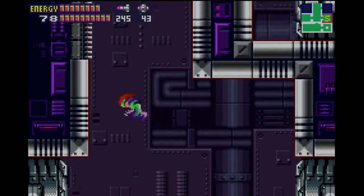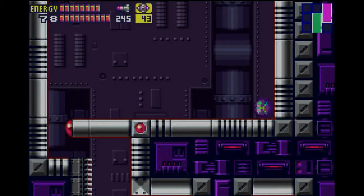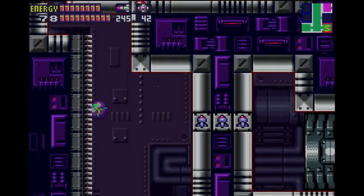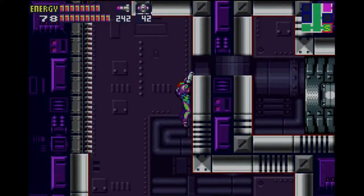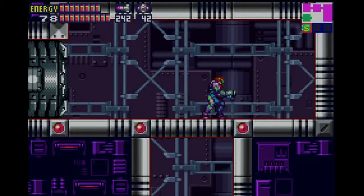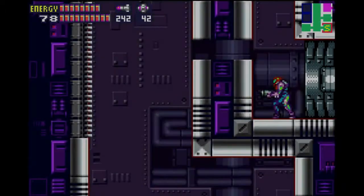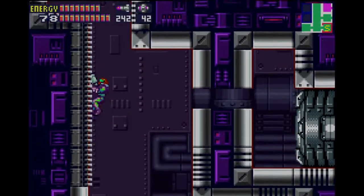Now how do I get to there? As you can see, gold space pirates do a lot of damage. Let's see what we can grab in here — there's nothing we can do for now. Those symbols reflect our last item: the screw attack. Once we have that, we'll be fully kitted out and good to go.